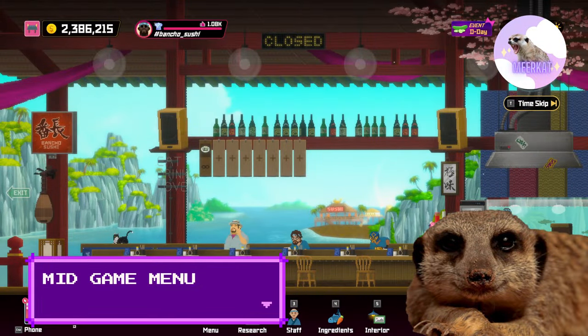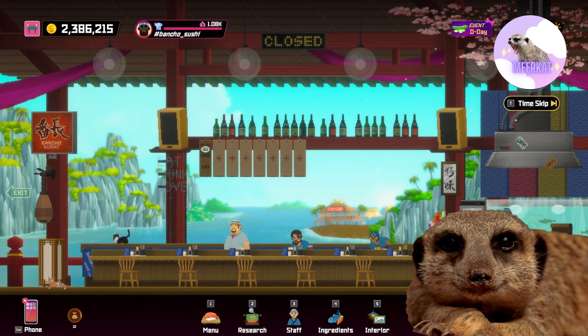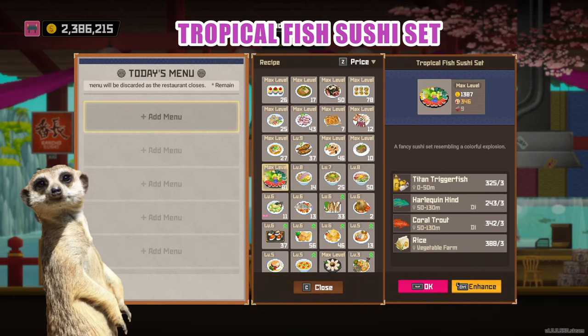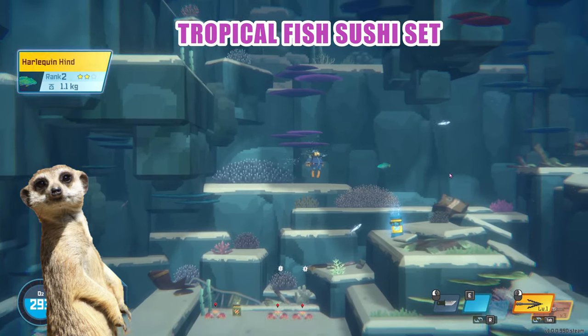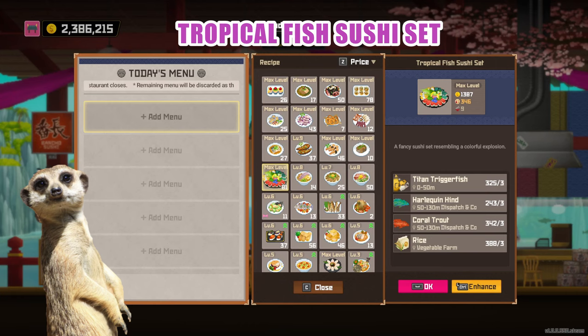Mid-game set. Now that you know how to build stable supply, here are some easy dishes you can add to your early to mid-game menu for more money and Cookstar likes. Tropical fish set — it's best to use a net gun or a tranquilizer gun for better chances of getting roes. If you can't get any of those, using a harpoon to catch these fishes is also alright. You would need to catch a couple of titan tigerfish, harlequin hind, and coral trout. Continue catching them until you get about 4 roes of each. You'd also need to have some rice, so it's best to do the vegetable farm technique mentioned earlier.